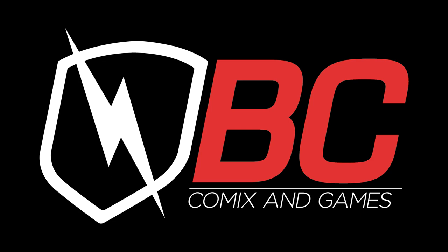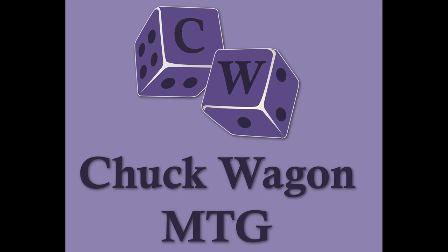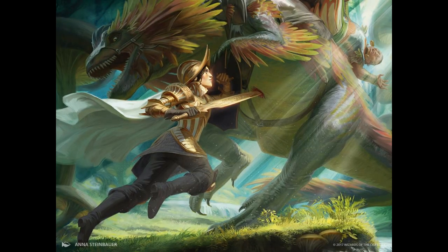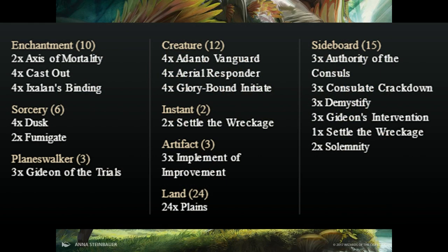ChuckWagon MTG is sponsored by BC Comics and Games. Welcome to ChuckWagon MTG and thank you for joining us for another great deck tech. Today we bring you Quid Pro Quo, a mono white standard build that uses your life total as a resource and then flips the tables on your opponents once you've used that resource almost to its fullest extent.